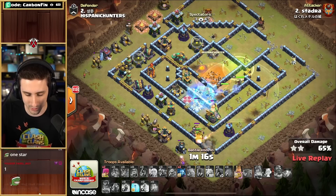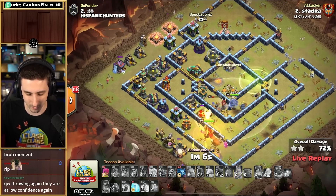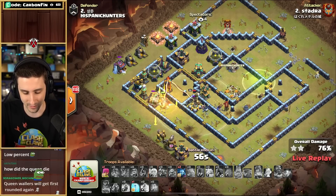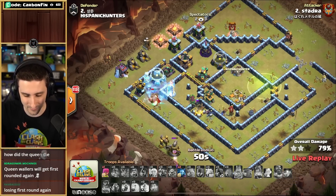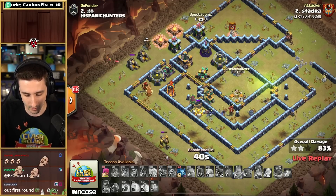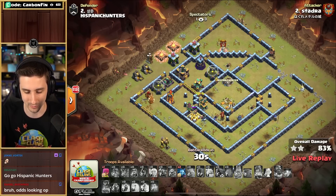Drops the Freeze. Royal Champion pushing her way through. King's got his ability. One Freeze left. Royal Champion still trying to get through with the Grand Warden. Pops the King ability. RC dies off — and it is going to be a defense against Stadra and the Queen Walkers. Are we going to see a first round elimination again from the June qualifiers? If Queen Walkers go down like they did last month... Ooh. Only 83%. Hispanic Hunters looking good. It is only going to be a 2-star.